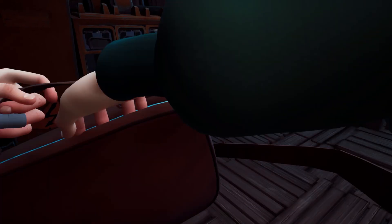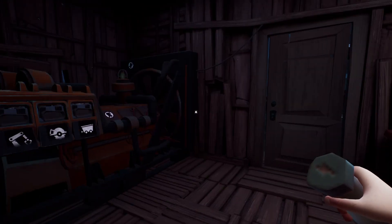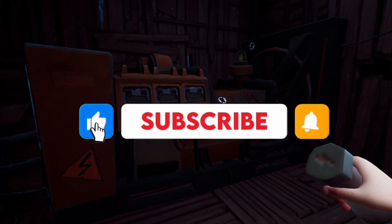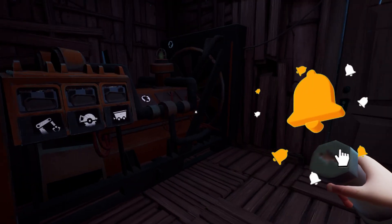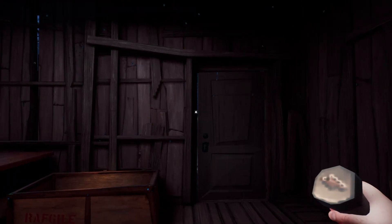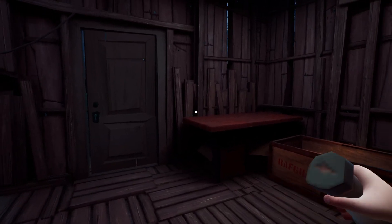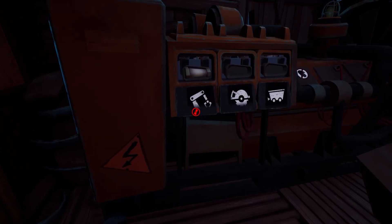Here is the generator. For the generator, we're going to use the fuse. There are three stages to this generator: the crane, the sawmill, and the mining cart. We need to activate all of these and complete the challenges associated with each. There's actually the Guest outside — that's the dude we need to stay away from.